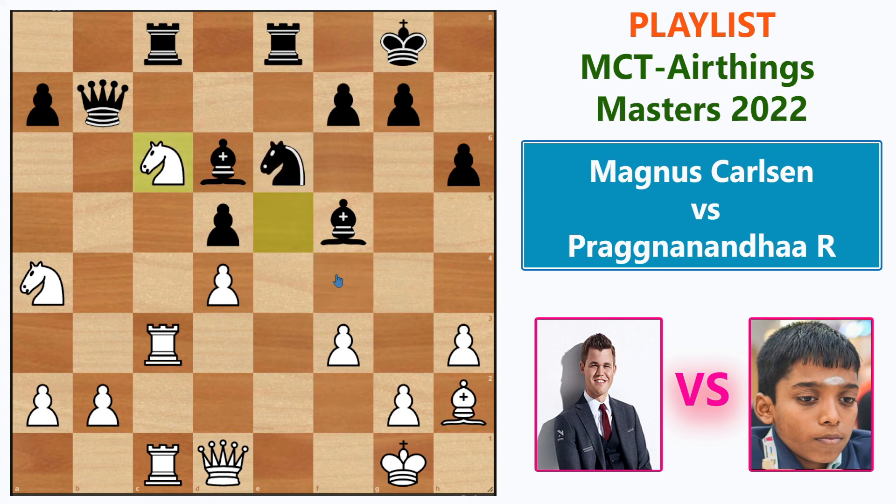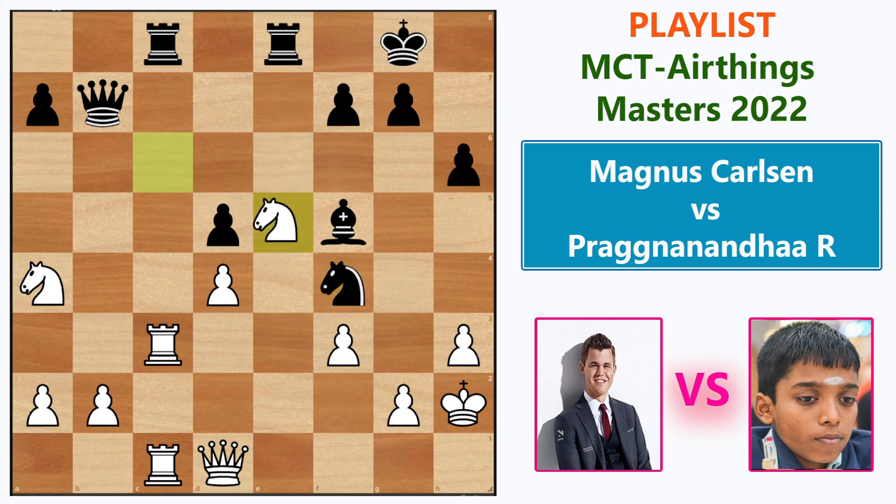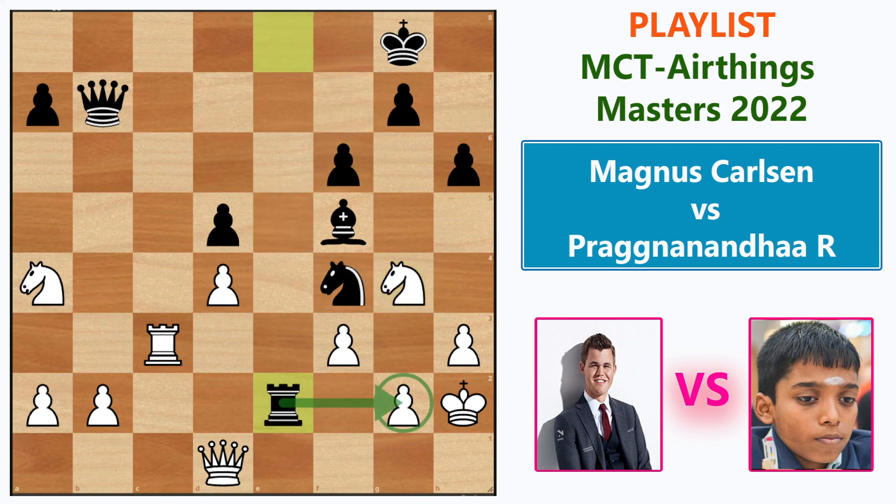The best way to play the position was Bishop takes h2, and after King takes h2, Knight f4 gives black a better position. In that line, white has to drop the knight back to e5. Then Rook takes c3, Rook takes c3, f6 kicking the knight away, Knight to g4, Rook e2 — this is the whole idea behind Knight f4.